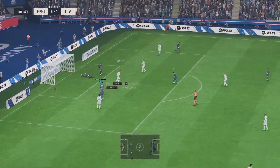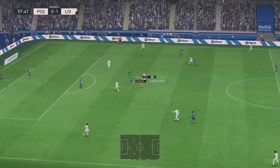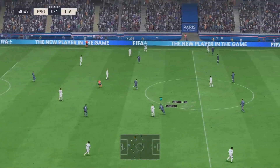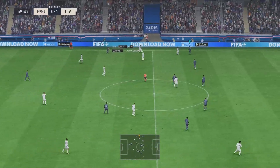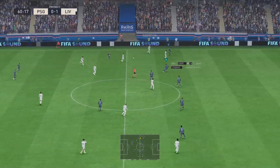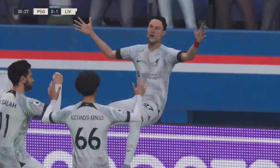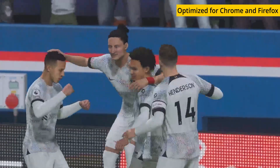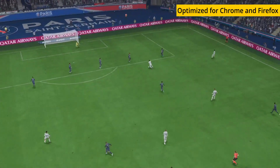With Boosteroid, the game's image quality is capped at 1080p and 60 frames per second, but whether you actually get that depends on your internet. The service will automatically lower the game's resolution and FPS to keep the performance smooth when experiencing connectivity disruptions. If you want to try Boosteroid, we recommend using it through the Chrome and Firefox browsers, as we've had the best experience with these two. It can work on other browsers like Safari, but in testing we found the experience to be subpar.